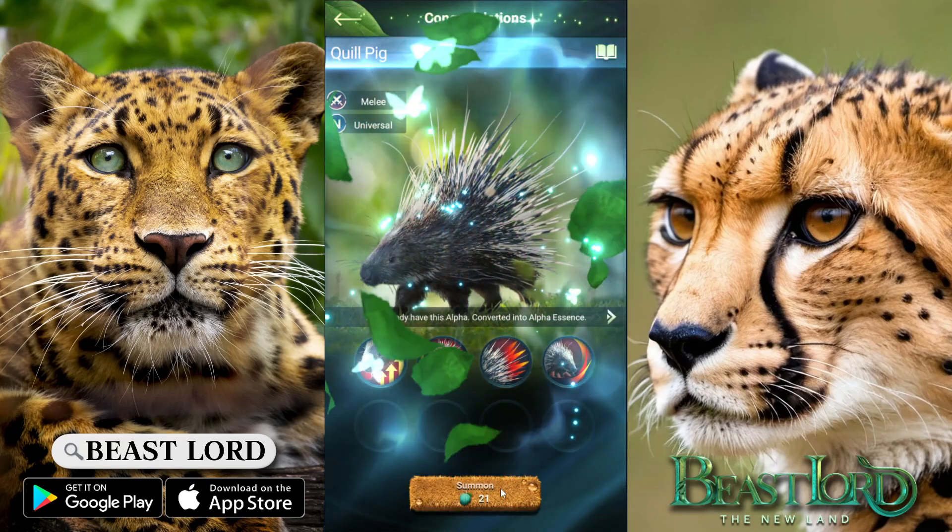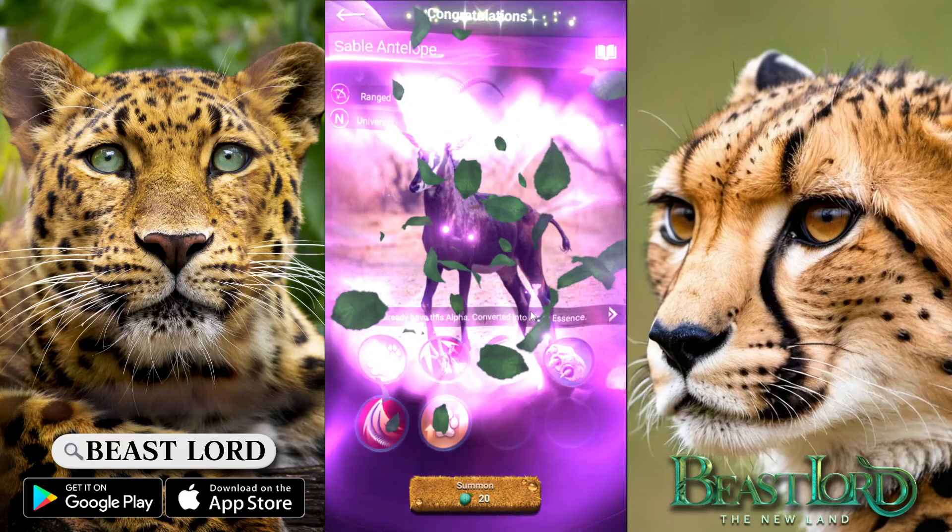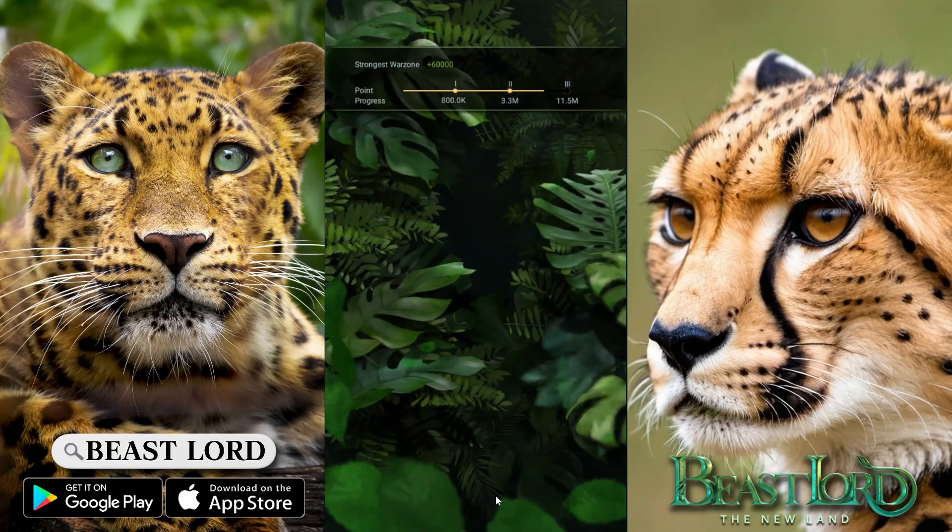Here you see the eyes: green, blue. And here's purple leaves, which means a purple alpha. And at the end, you see the purple eyes.